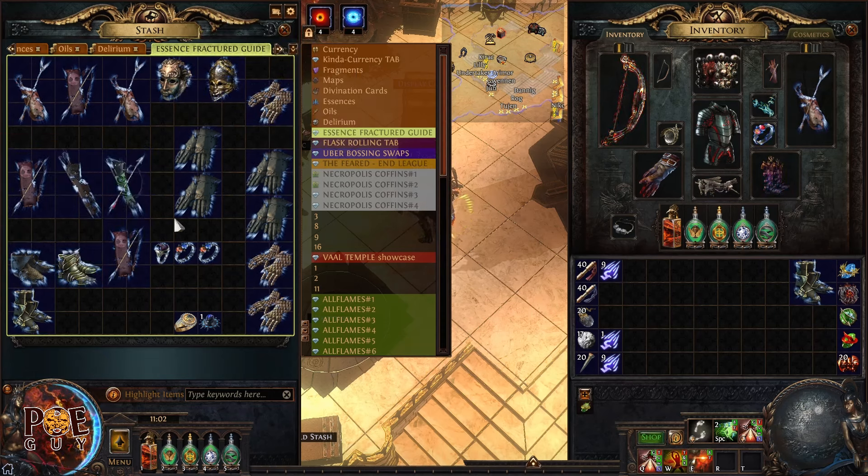The trade health in Necropolis is not great because a lot of players have quit, so you need to trust your experience on pricing. We have three suffixes and two open prefixes. I'm going to put a special Betrayal craft here — you unlock these by unveiling items with Jun. Once unveiled, the recipe is permanently available at your crafting bench.